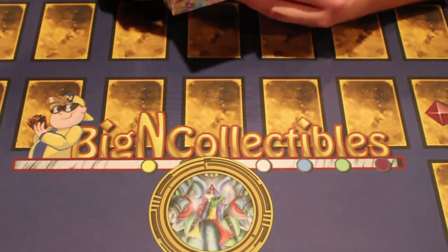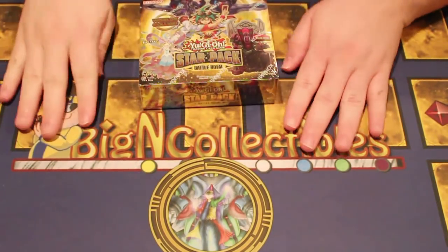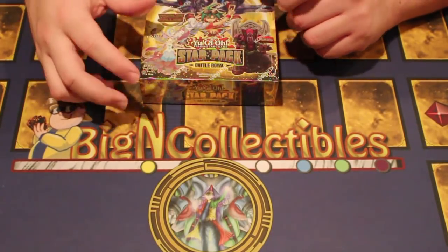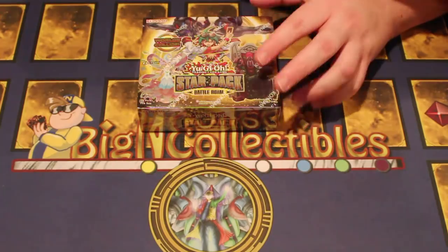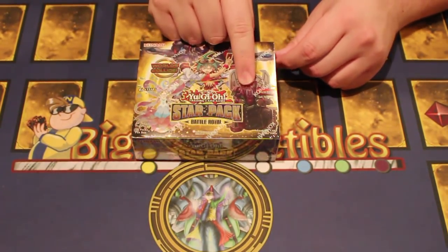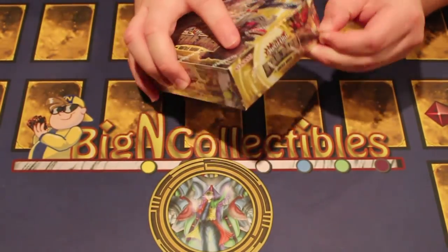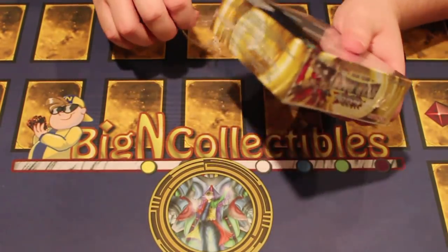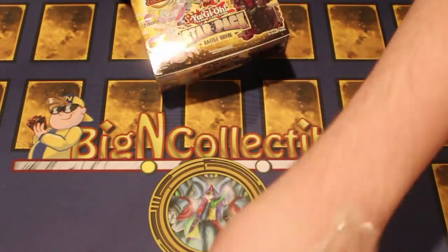What's up YouTube, MK40 here. We're going to be opening up a box of Star Pack Battle Royale from BigEnCollectibles.com, so make sure you guys check them out. We're rolling for three Tera Tops and one Kali King Yuga, so we pray that we get it. Gotta love the box lottery today on Yu-Gi-Oh — will we be lucky or unlucky?